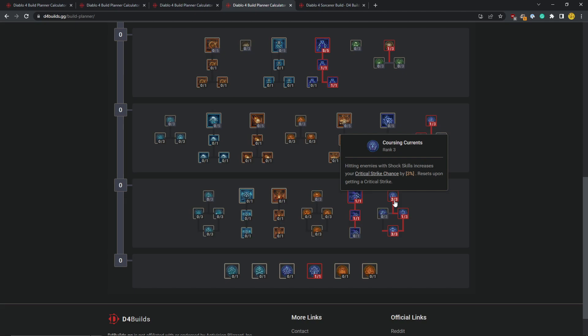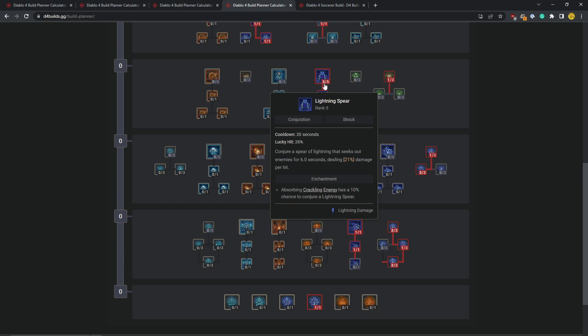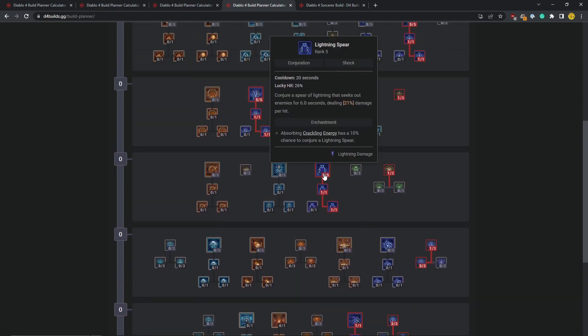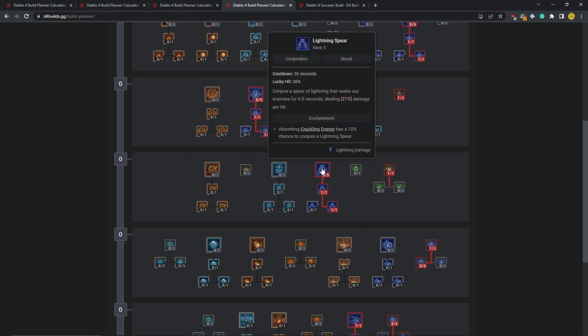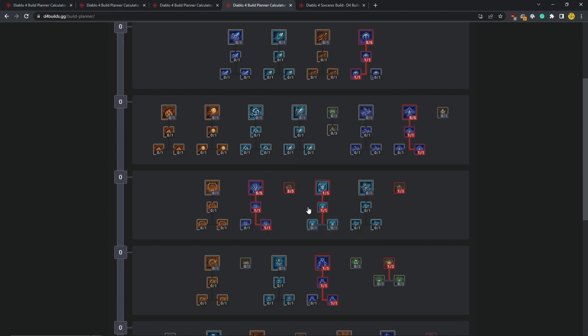Critical strike chance is very important for rings, so prioritize rings with critical strike chance and try to get it on your off-hand slot as well. Lightning Spear will do more damage and crit more often. Critical strike synergizes so well with Lightning Spear that I thought about adding some poison damage to it — even though the damage scaling is pretty bad, you'll be getting quite a few Lightning Spirits from Unstable Currents anyway. Most of the damage will come from stuns rather than the direct scaling, so you could take those points out and spend them elsewhere.